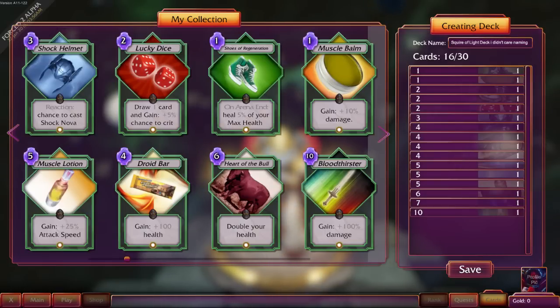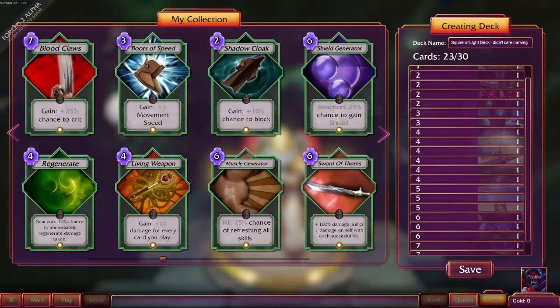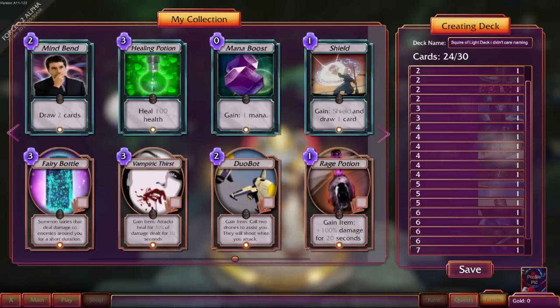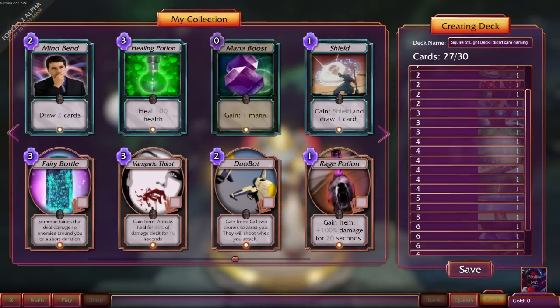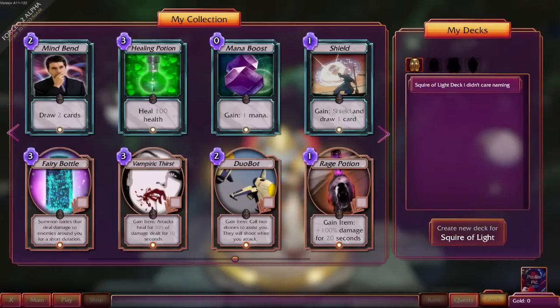Wow. This is all placeholder art. Like, Heart of the Bull? Bloodthirster? God, these are awful. And that's hilarious. Just a heads up — this game is an alpha, so all of this is really quite shocking. All right, there we go. Squire of Light deck. I didn't care about naming. Cute.